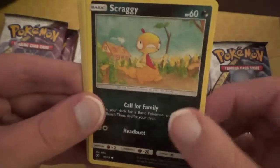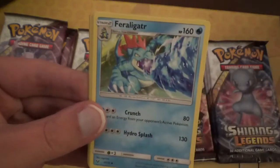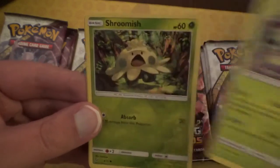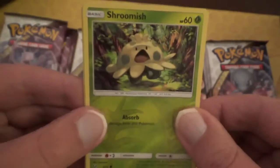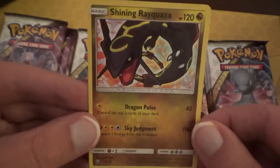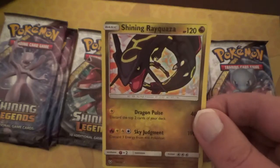And a Scraggy. There's Sophocles — he does have a full art, but it's not in this set; it was in an earlier set. Feraligatr — again, an uncommon that would normally be a rare. And a Carnivine. Our first reverse card of the day is a Shroomish — I think that is just a common card. You can tell by the symbols: a circle is common, a diamond is uncommon, and a star is a rare. And our holo rare goes to a Shining Rayquaza — now that's a way to start off an opening!